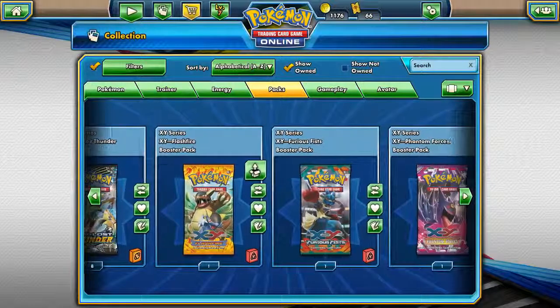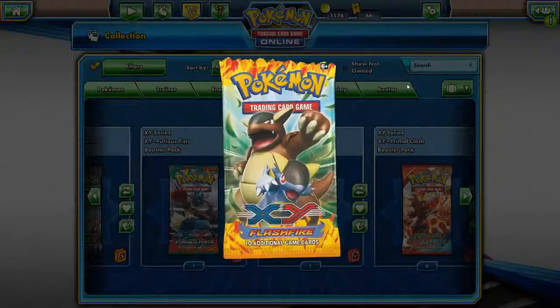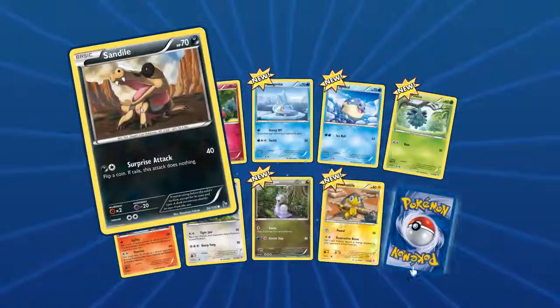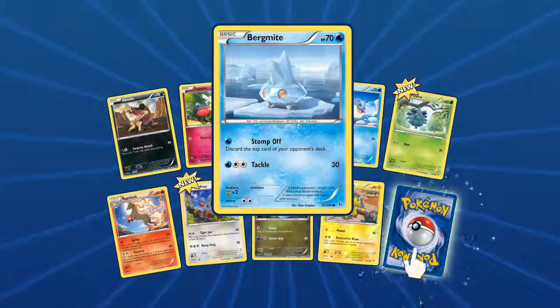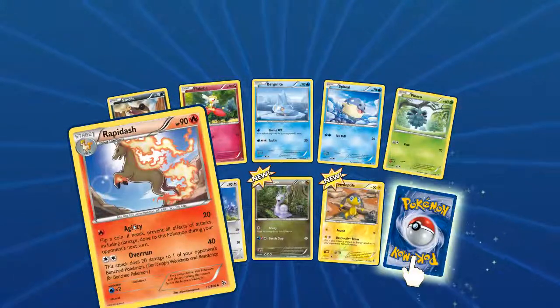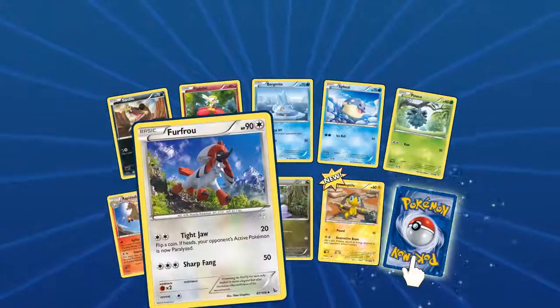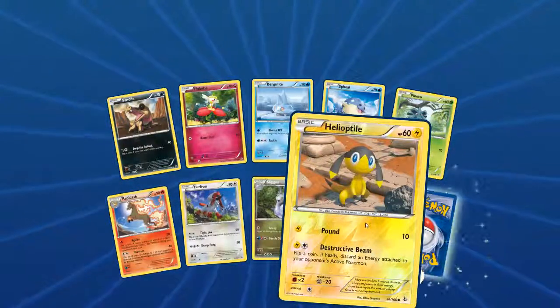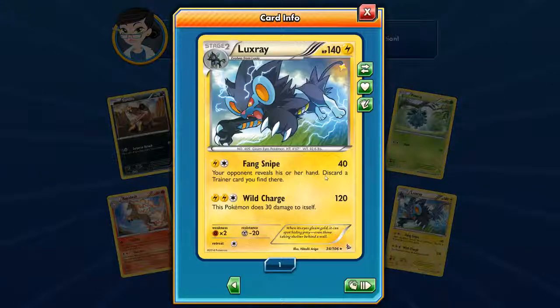Let's jump into the next set — a few singles here. We have X and Y Flash Fire. Let's see if we can get that Kangaskhan Mega Evolution. A couple new ones — Sandile, Flabébé, Bergmite — that is a cool Pokemon I've never seen before and I love it — Spheal, Pineco, an awesome looking Rapidash, I wish I could have that Rapidash, it's one of my favorites — Sligoo, cool Helioptile with foil. Our turnover is a big Luxray with Fang Snipe and Wild Charge. That's not a bad Luxray; I've been wanting to make a Luxray deck.